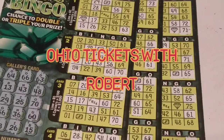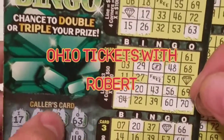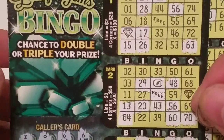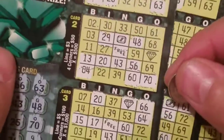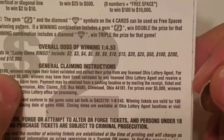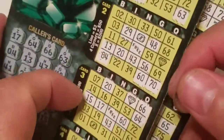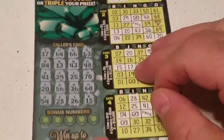Hello everyone, welcome back to Ohio Tickets with Robert. Trying three of these revamped Lucky Gems Bingo — they came out now with the emerald colors, so we'll see what happens. We have tickets 66 through 68, and the odds are gonna be good if I can find it — one out of four point five three. Start with 66.